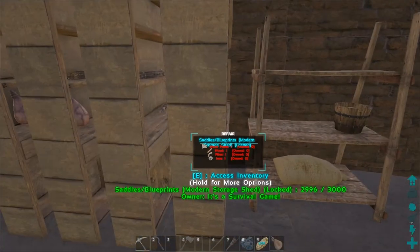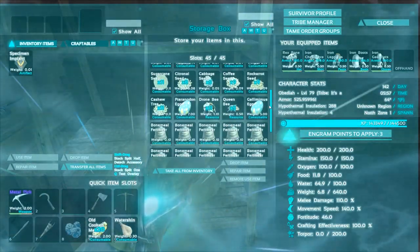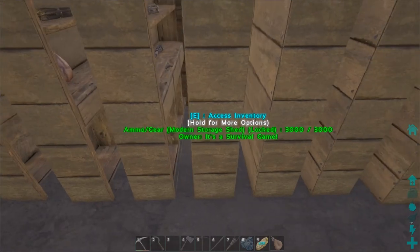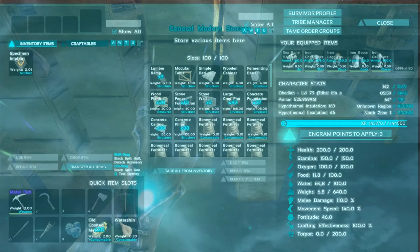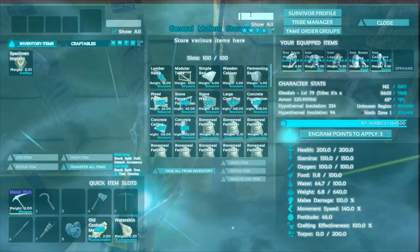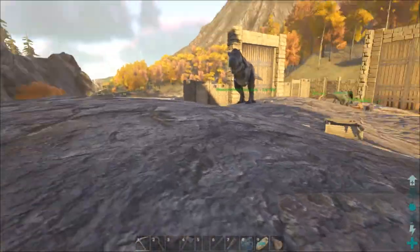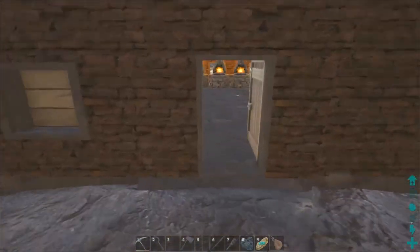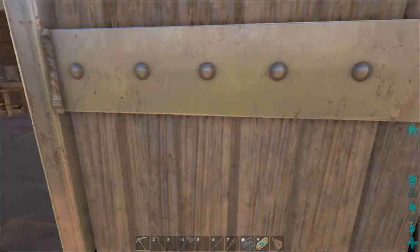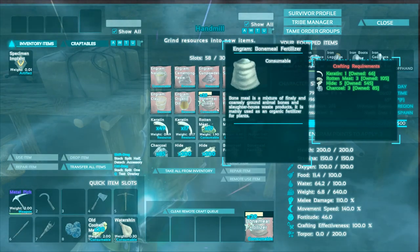I've been gathering seeds - there are 21 different types of seeds and we're going to do two of each, which means 42 crop plots, which I have already built. I've also built a bunch of concrete foundations, ceilings, and pillars so we can lay a building kind of like a giant greenhouse. We still need to go get some more crystal, which is such a pain to get. We have to run irrigation, lay down the crop plots, and we've got all the seeds.